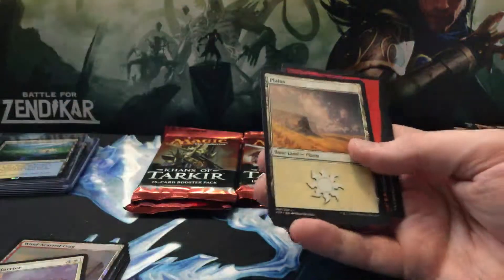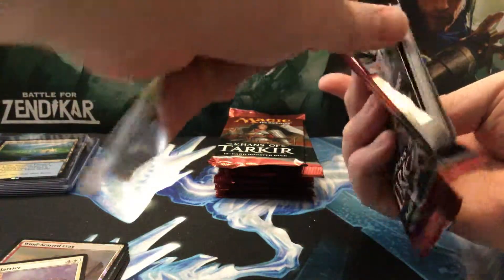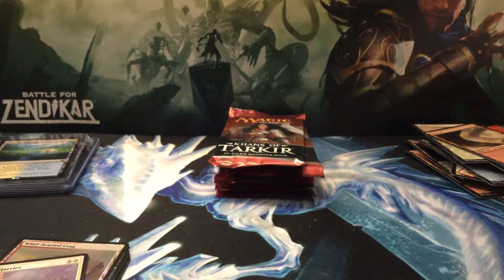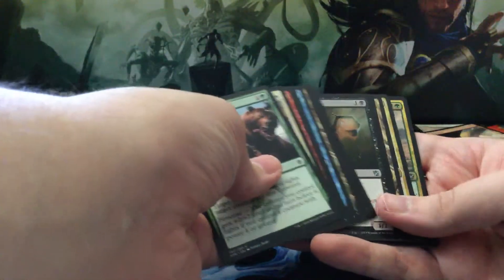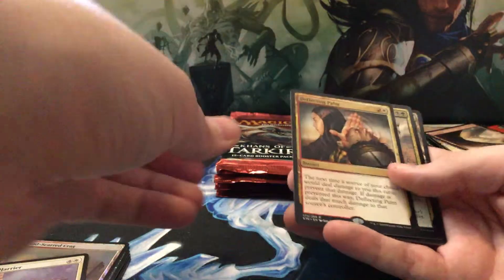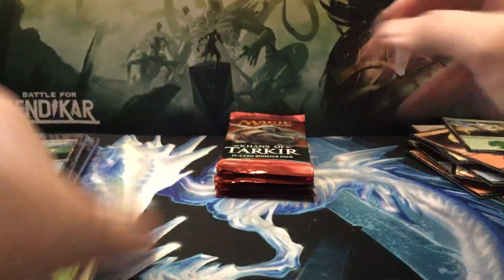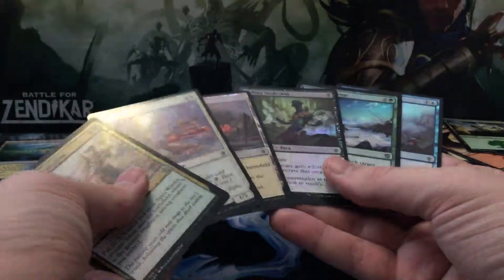Yay, poopy rare — six more packs. So if you enjoy my high quality videos — that's a joke by the way — Ghost Fire Blade. I would appreciate it if you hit that subscribe button for me: like, share, subscribe, all that good stuff. You can pop that subscribe button as many times as you want. Another Deflecting Palm. Countery Invocation foil — this is a lot of foils, we got six, not counting the foil rare.